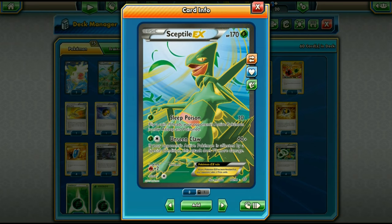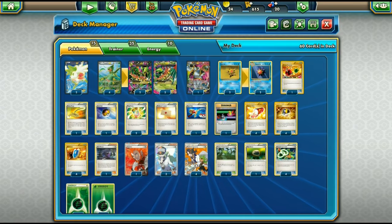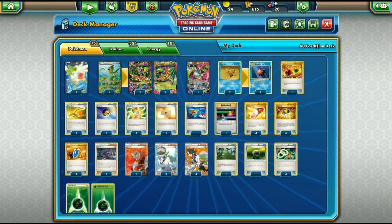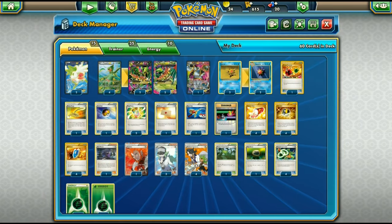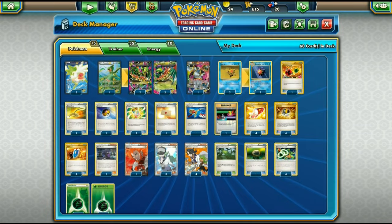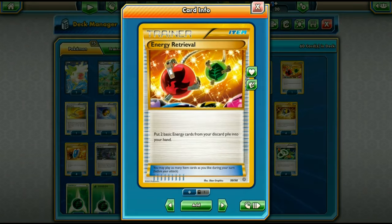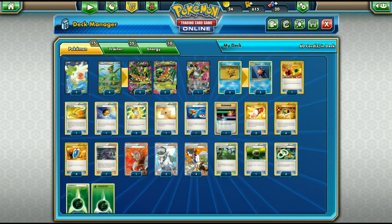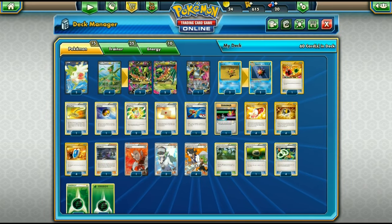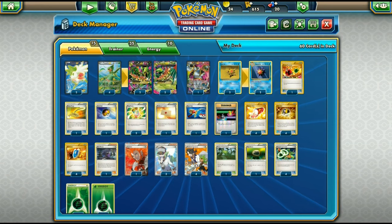We've got four regular Sceptiles — they can help with sleep, poison, and Unseen Claw. Unseen Claw does 130 damage if affected by a special condition, so if we get that off it can wreck opponents. Two Shaymins and one Hoopa round out the Pokémon. We need Hoopa for the Mega Sceptiles and run a 4-4 line of Mega Sceptiles as our main attacker. Starmie is for Space Beacon only — we'll never attack with it so we don't need energies for that. In items, we play one Energy Retrieval in case we face Garbodor, since Garbodor shuts off Starmie and there's no Tool Scrapper in the format. One Level Ball grabs Starmie and Staryu since both have under 90 HP.